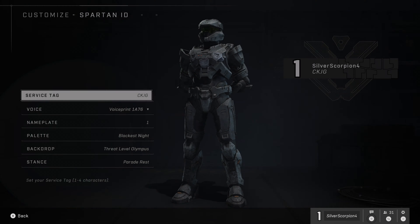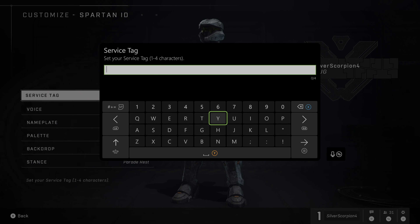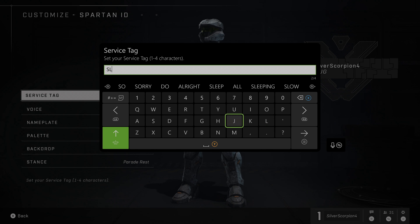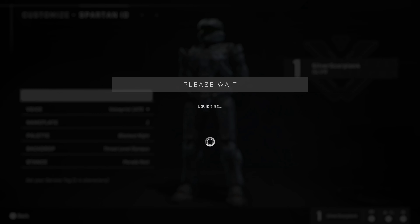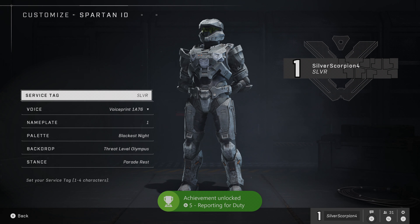We're going to go down to Spartan ID first. You could do these in any order, but I just decided to do them this way. The first option here is Service Tag — click on this and it will enable you to change whatever your service tag is. It's going to be something random by default, so your teammates can more easily identify you and call out to you for communication purposes, or for taunting or raging, whatever may be happening that match.